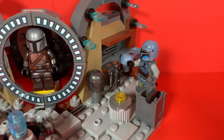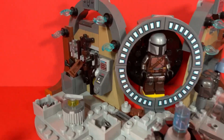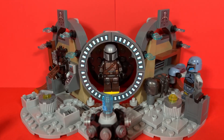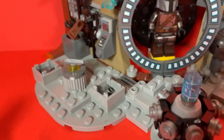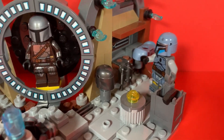I managed to keep all of the light grey pieces to the floor, which I think works quite well. And then the dark tan to the walls, creating just an even setting rather than it looking quite hodgepodge — although it does look a bit hodgepodge, but that's kind of just in the Nevarro style. You can see the floor is quite messy with a mix of tiles and plates, but I think it still looks quite good.